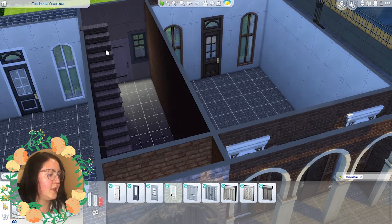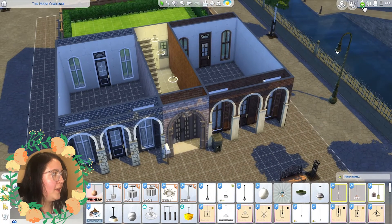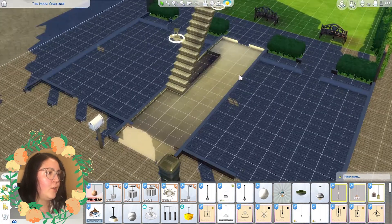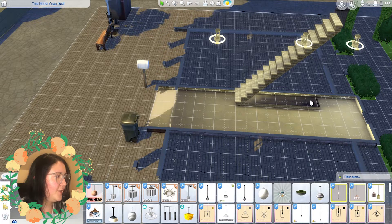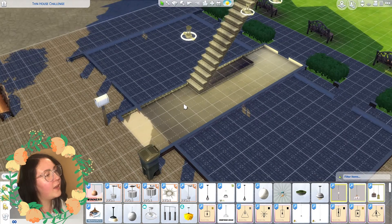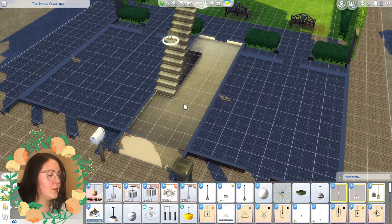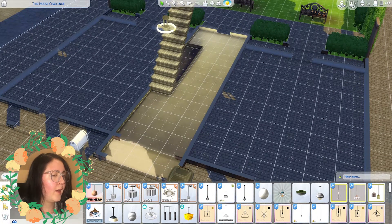The exterior is done — time to start with the interior. I'm putting in some lighting first just so I can see what I'm doing. I need to figure out what each story is going to be. I think the ground floor needs to be the kitchen since that makes the most sense, but the staircase is right in the middle which is awkward. Maybe this floor could be like an entrance way and a little study area, with the kitchen one story up. I really didn't want to add a basement since five stories would be a lot to think about.